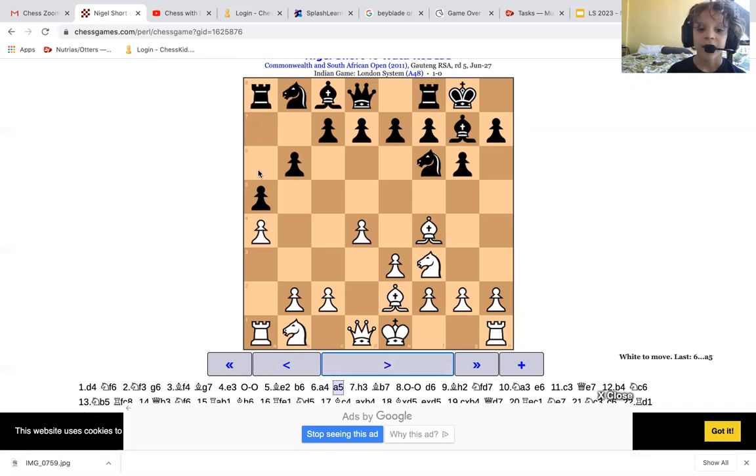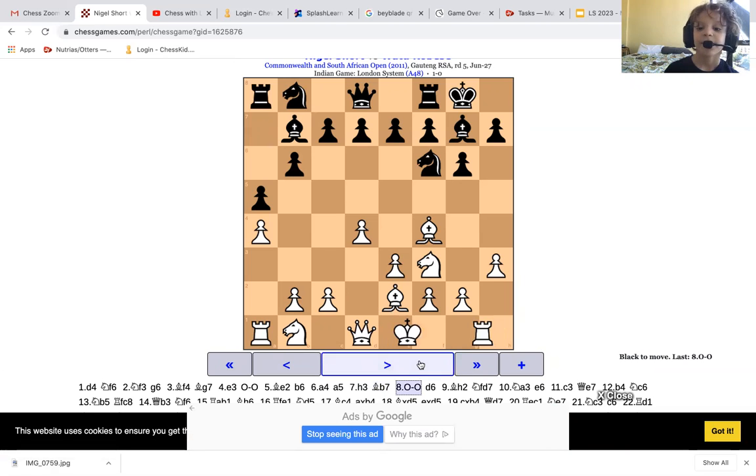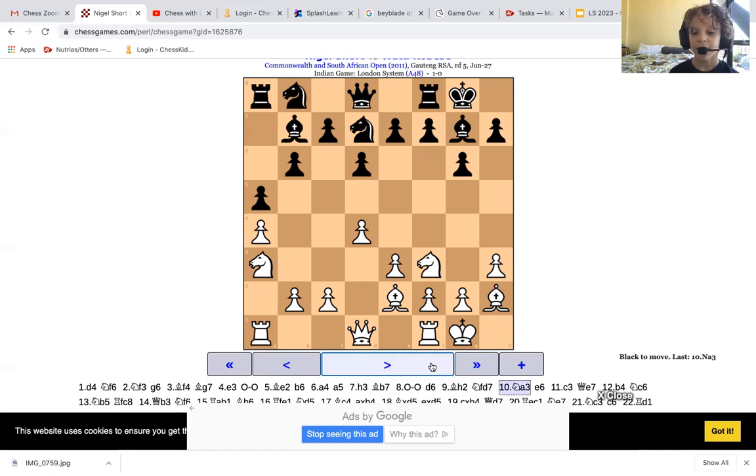And then Black said, if you're going to get more space, I may as well just get some space too. So a6 to make some room for the bishop — the fianchetto bishop. Castle. D6 to try to open up the center with tempo. Bishop back to stop it, so it's not with tempo. And they are just building up some pawn structure. This is the London system pawn structure before he played b4.